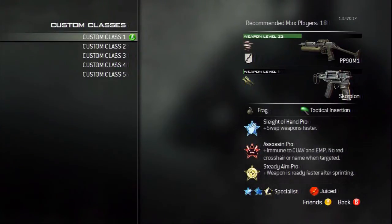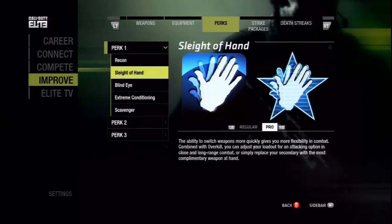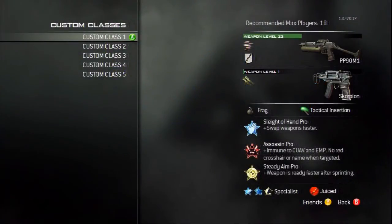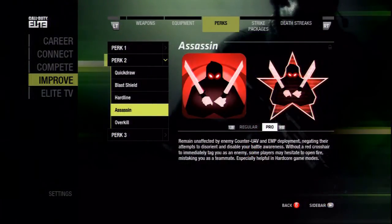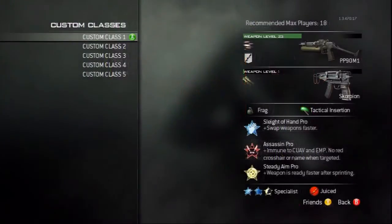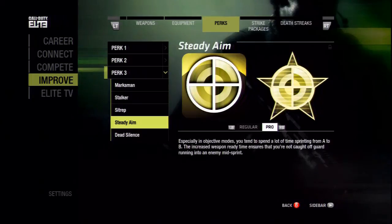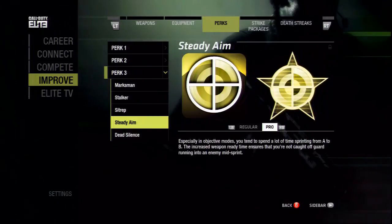Going on to the perks, we have sleight of hand pro, assassin pro, as well as steady aim pro. Sleight of hand pro so then you can reload your weapon quickly, which is essential with SMGs, and it also enables you to swap weapons faster. Assassin pro because you don't want to appear on the radar and you want to be immune to counter UAV and EMP, as they are both very annoying killstreaks. And lastly steady aim pro so then you can have a better hip fire, and the pro version enables your weapon to be ready quicker after sprinting, giving you an advantage over your enemy.